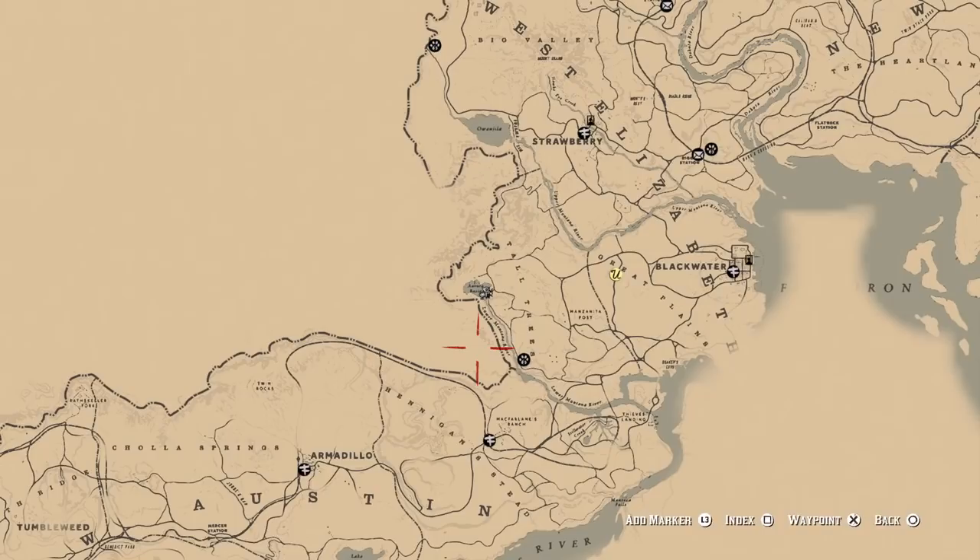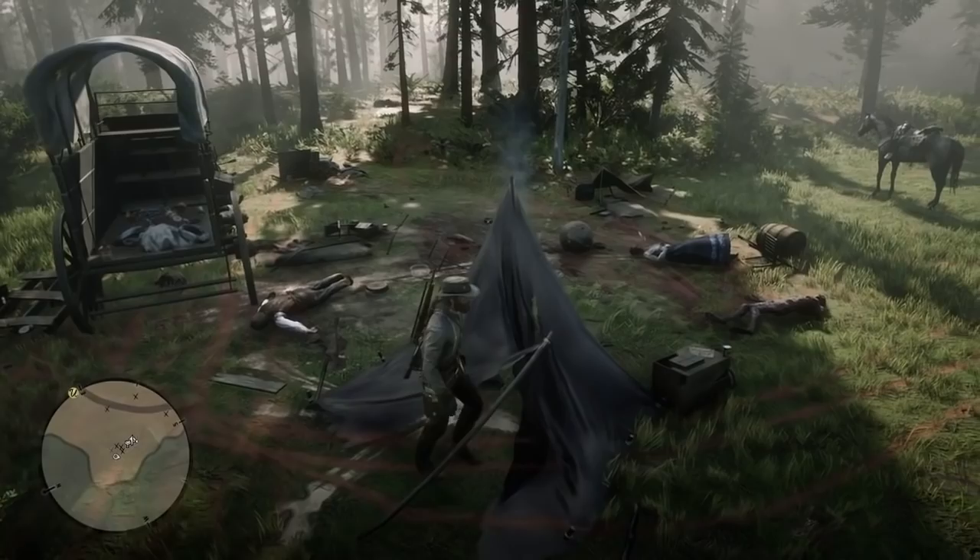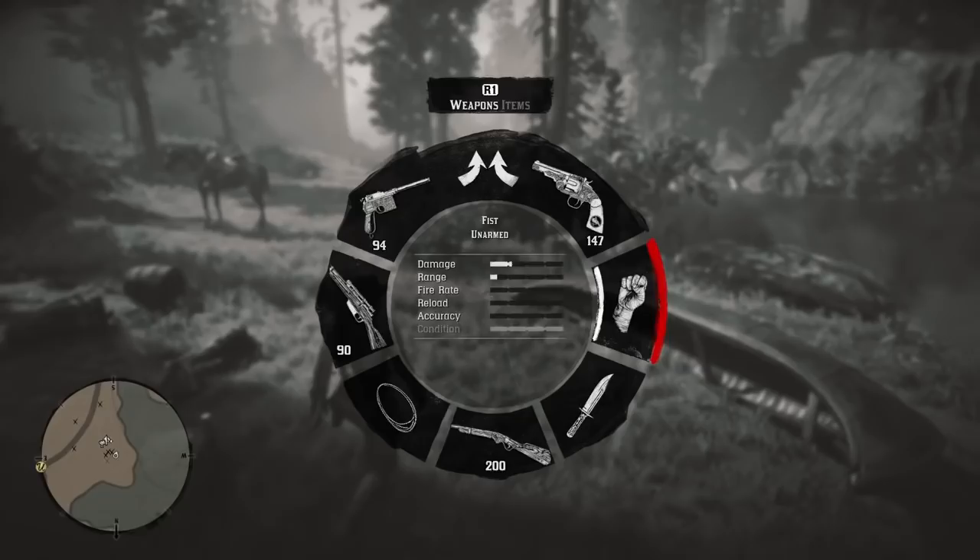What we're going to need to do next is go to nighttime, because that's when the owls come out. Keep an eye out for that campsite — the one that looks like this with people burning on it — because that guy has a couple of owl feathers himself. So let's find somewhere we can camp for the night so we can find some owls.